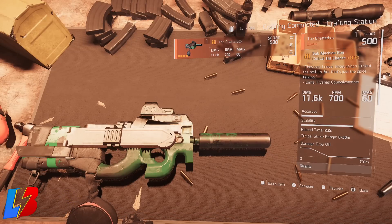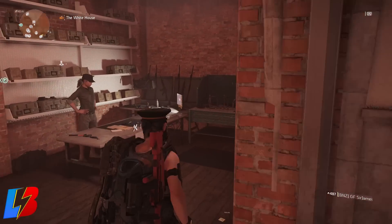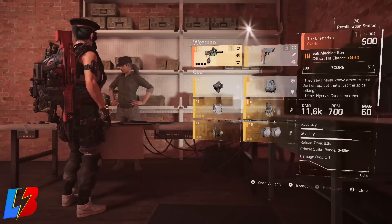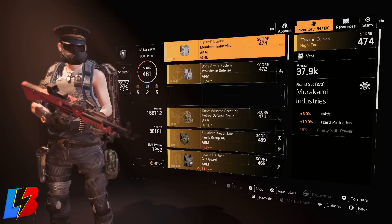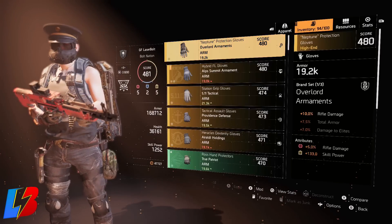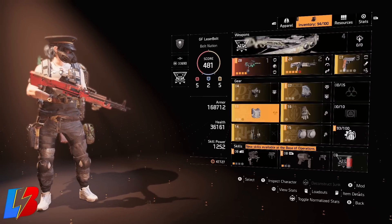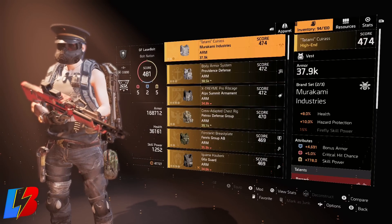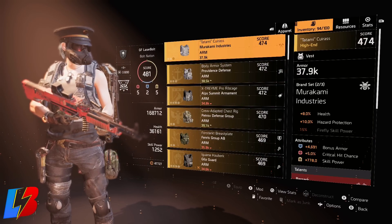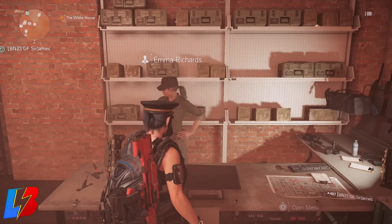After that, visit the recalibration station. Find which gear piece has the lowest level — whether it's knee pads, gloves, or whatever is weakest. You want to recalibrate something to boost that gear set higher. Click on the gear and select what you want to recalibrate; it will show you a number at the bottom indicating how much you'll go up in level. Recalibrate whichever one pushes you highest, and that should get you to around 490–498.